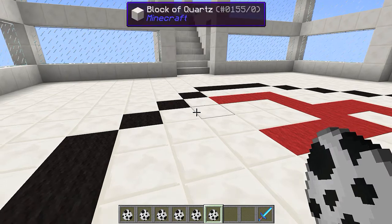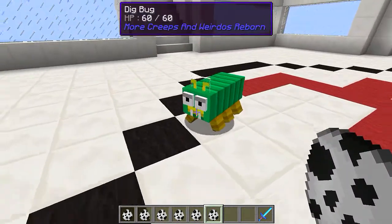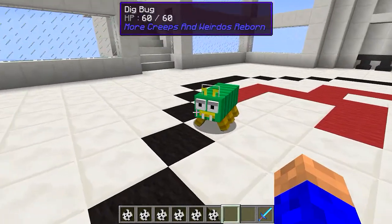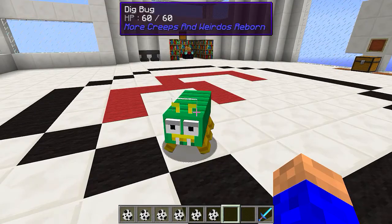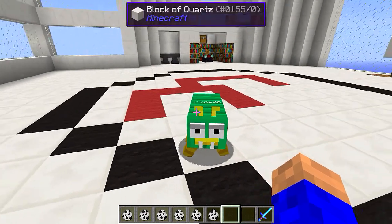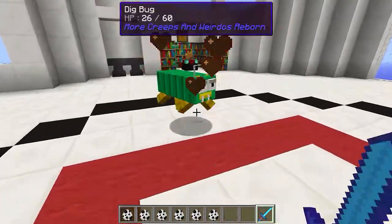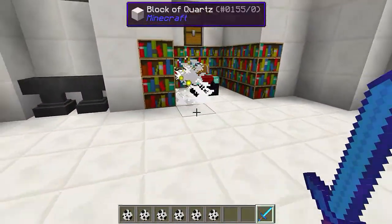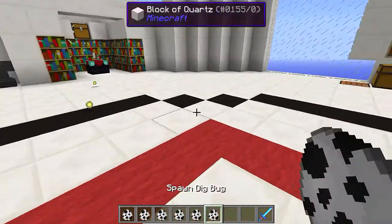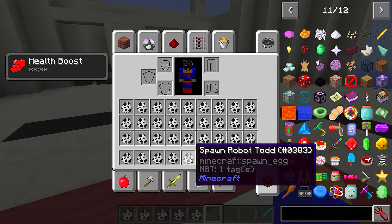Next one is going to be a dig bug. You're just going to go out in your world and find these. He's quite strong - 66 health, and he's an elf. I don't think they're dropping anything for me because I'm in creative. I'm not brave enough to play in normal mode. That was the dig bug.